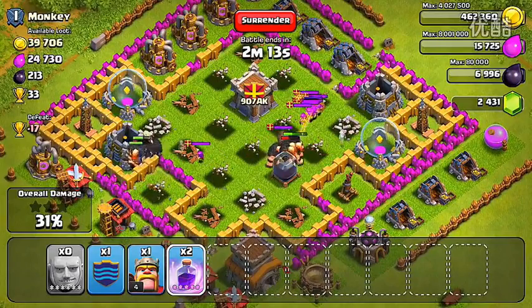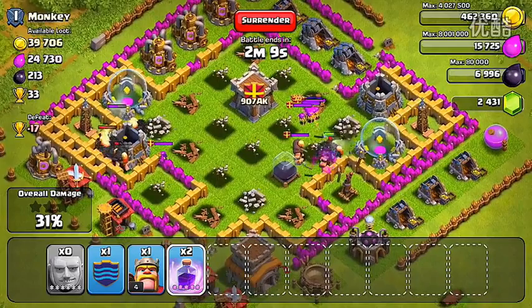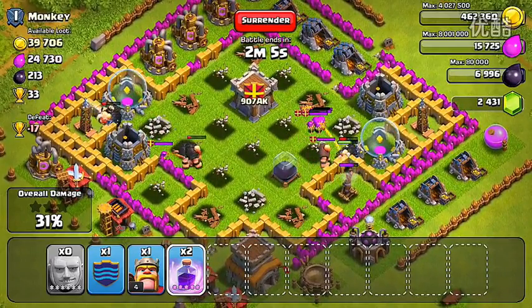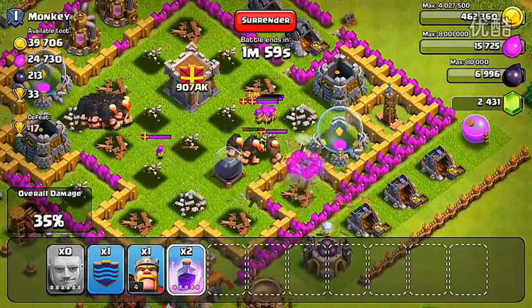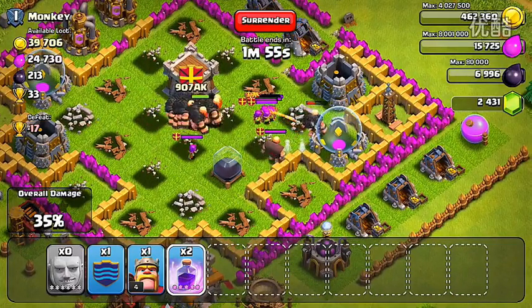Right now my giants are on the left — there's still a lot of those guys alive. I'm really worried about the giants on the right; they're taking a beating over there. Looks like they're going to be able to destroy that air defense, but it looks like the very last of them is going to die right now. So I have two rage spells left. I'm hoping to use those right when my giants get over in this area, that way they can just turn around and punish those archers.